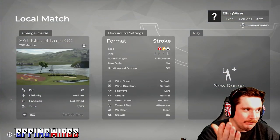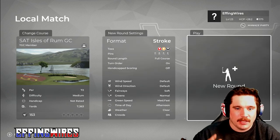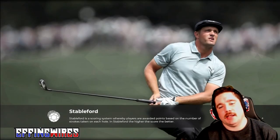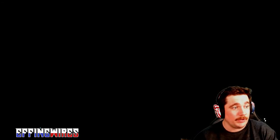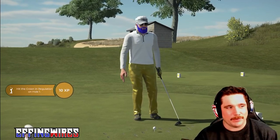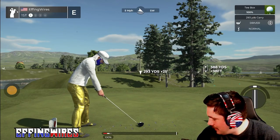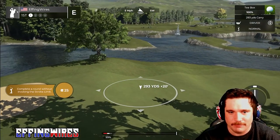Alright, so this is the course — Sat Isles of Rum Golf Club. It was in the TikTok comment on one of my videos, let's just give it a rip. So my settings — I play on Pro because that's what you play in online competitive, so I might as well play that. I take off Putt Preview because I feel like Putt Preview is cheating, and you can't change my mind — even though it's in the game. And I got Hank — he decided to come in the room. I have a Rottweiler. Let me know if you guys want a cameo from him.